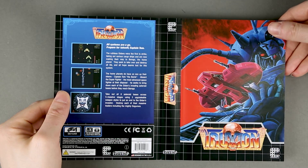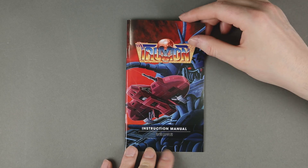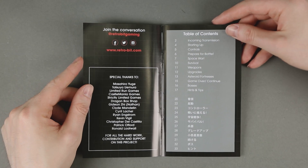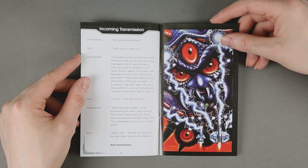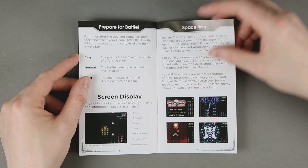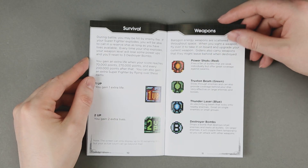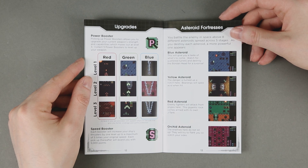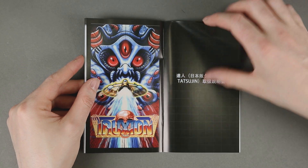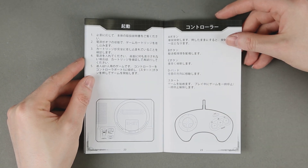This is the reverse cover. The manual is printed on plastified paper and has a very premium finish to it. I wasn't a Mega Drive kid, so I don't know if Mega Drive or Genesis games came with a full-color manual, or if they even had two languages included, one of them being Japanese.